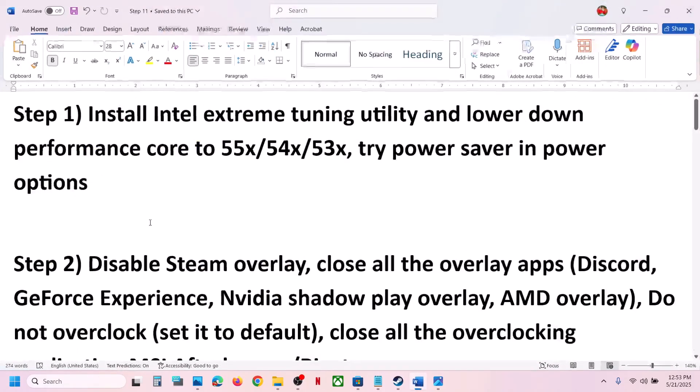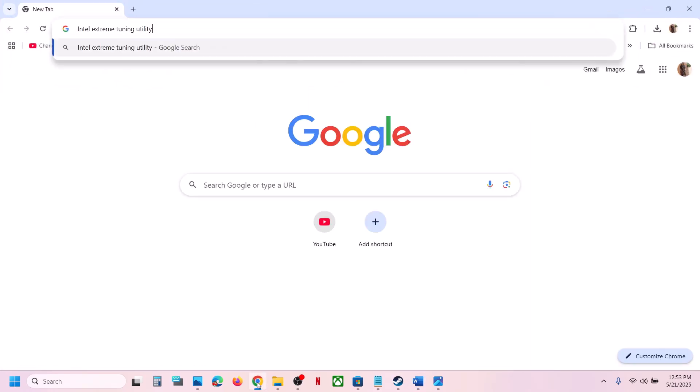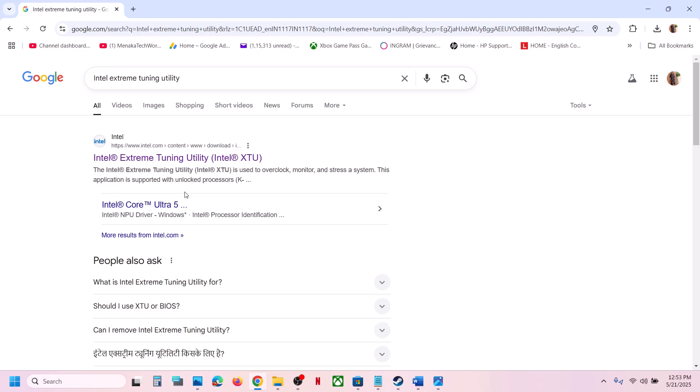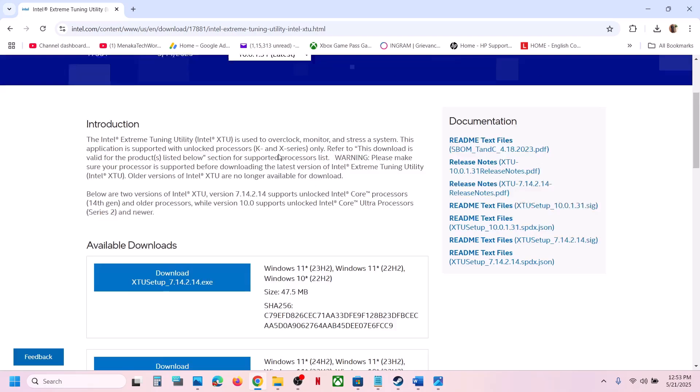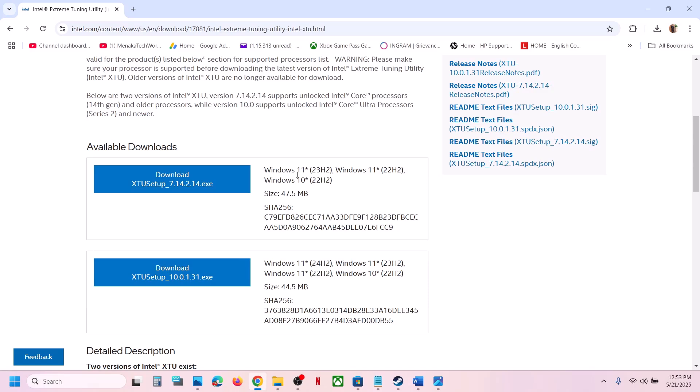The first step is to install Intel Extreme Tuning Utility software. If not installed, go to Google, then go to the Intel website and download and install the Intel Extreme Tuning Utility. Once installed, launch it.